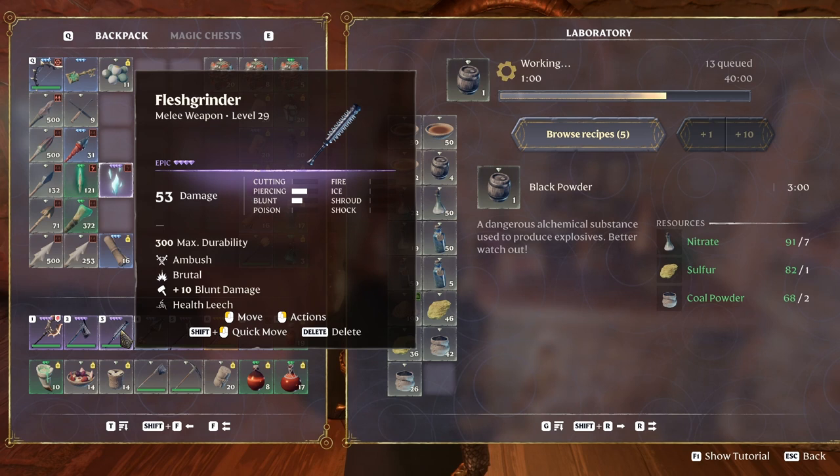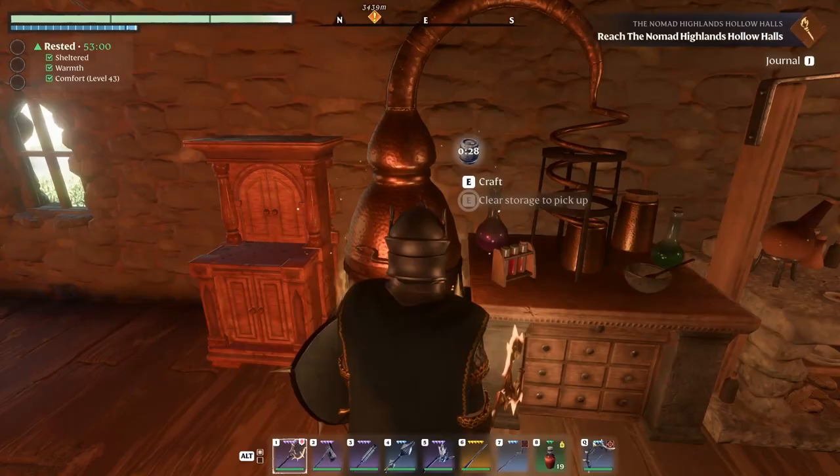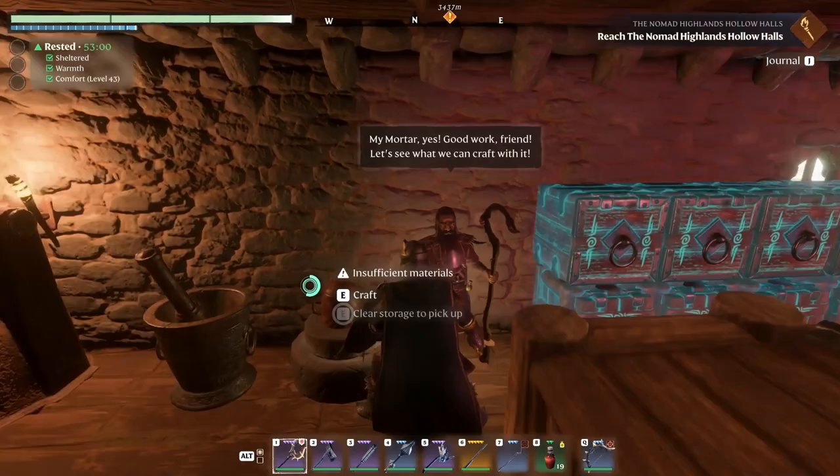I think this axe is a better option in a hollow holes scenario. We got the flesh grinder — it's only blunt and piercing, putting a lot more blunt overall. And this one, the wolf hydra — only 41 damage but it's all blunt, plus another 24 damage. So it's 65 damage pure blunt. I think it will be just amazing in that scenario.